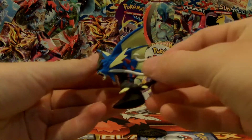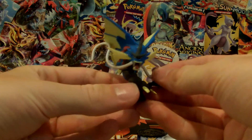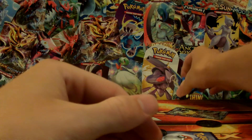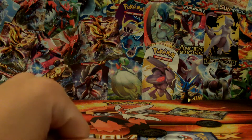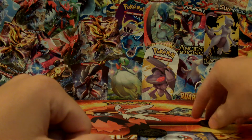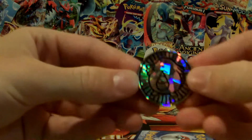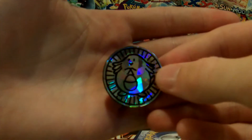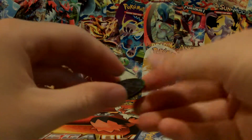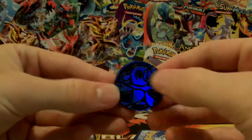Here is the figure — Gyarados. This comes in the Mega Gyarados box. I already have this figure, but that's okay — add it to the collection. The two coins are a Chansey coin, pretty neat looking, and then a Popplio coin. I don't have either of those.